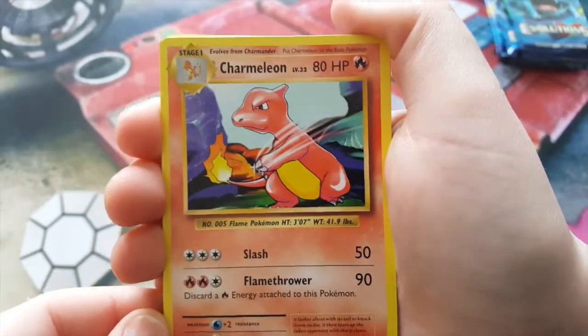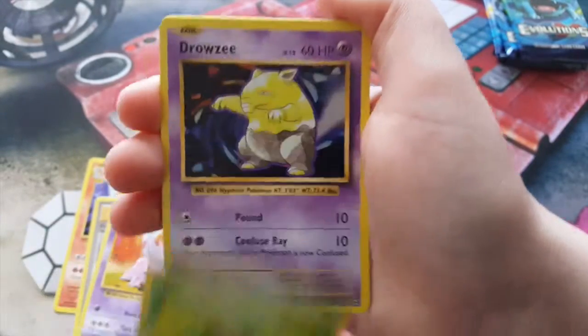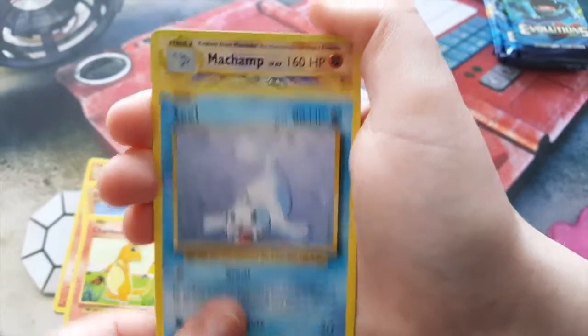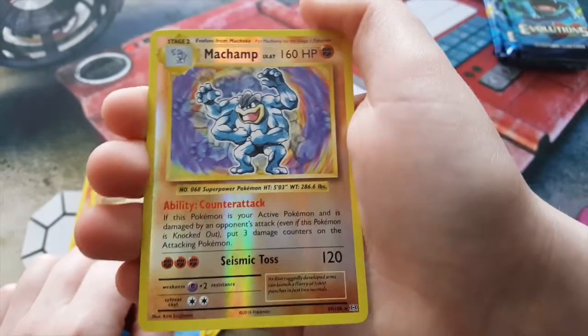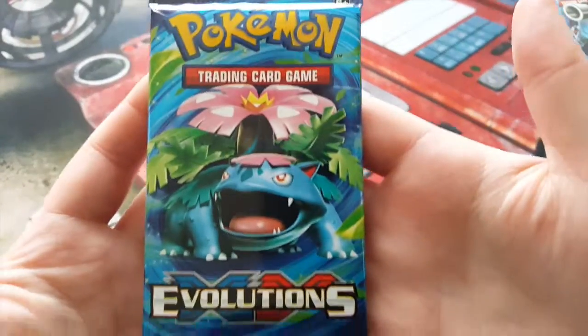So we have our Charmander and re-release Professor Oak's Hint, Nidorino, Caterpie, Drowzee, Diglett, Charmander, Seal — whoa, look at that! Reverse Warrior Machamp, and how rare is that cute little Farfetch'd? This is our fourth-last pack.